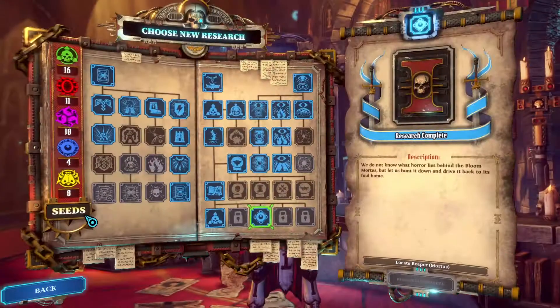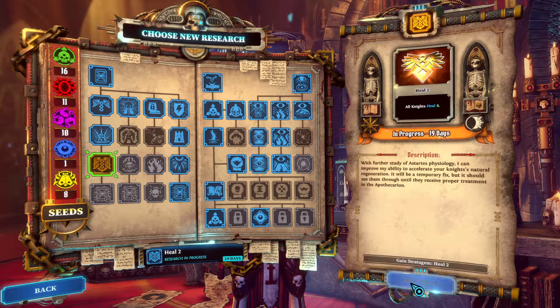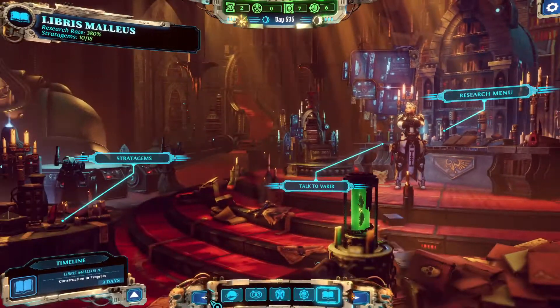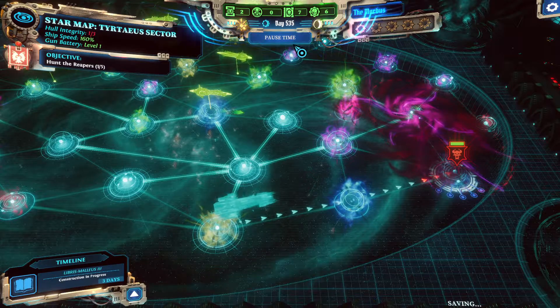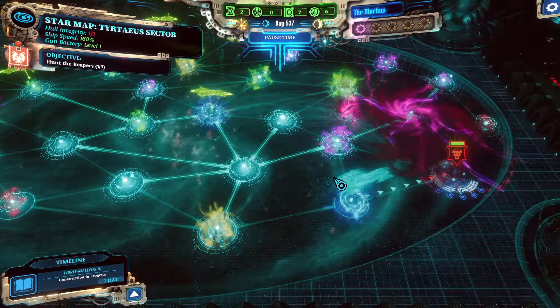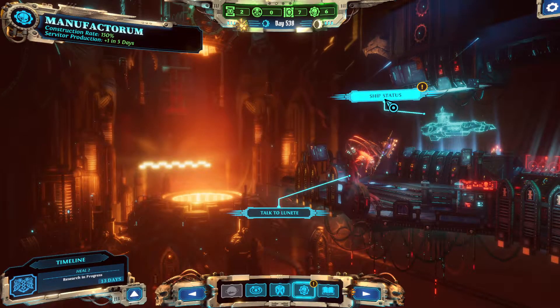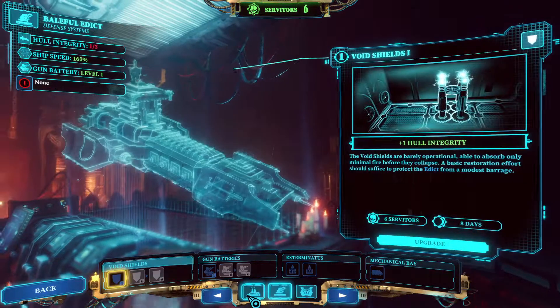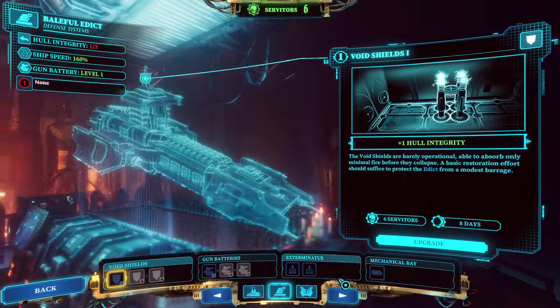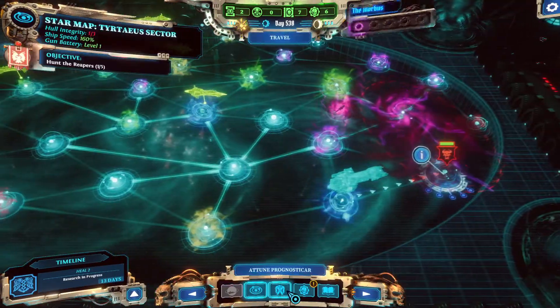Can I research something useful? I could research this since we've used the blue seeds already and defeated the Reaper. Let's try it. I think we need a bit more to restore the hull — I would like to restore hull integrity now. We need eight, so I'm going to wait for additional ones.